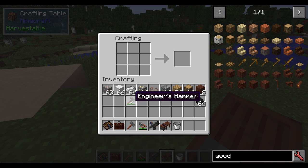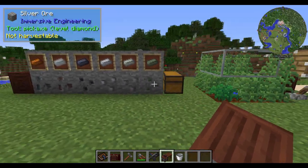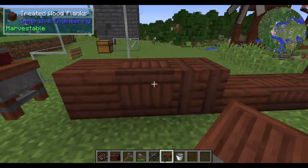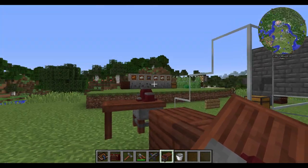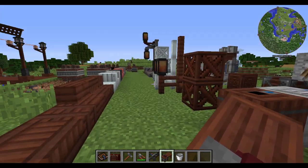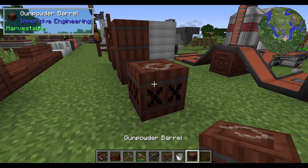Over time your engineer's hammer will take a little bit of a hit, but there are other ways of processing this — this is just your entry-level method. Now that you have access to treated wood and your different metals, you can really start getting into some decorative stuff as well as some useful things. We have here a gunpowder barrel, which in all intents and purposes is similar to TNT.